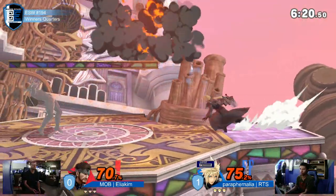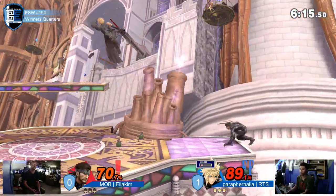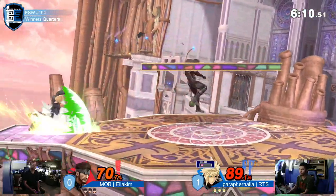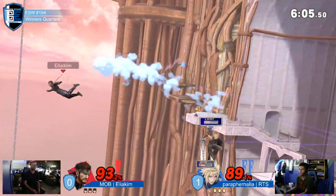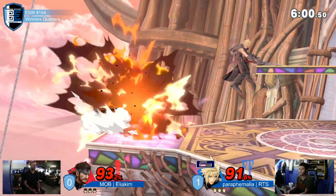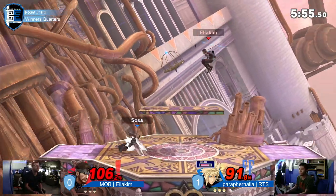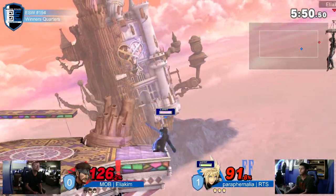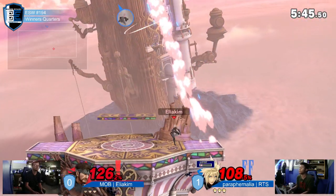You're seeing Eliakim placing those grenades as options he can grab and throw later on. Grenades are being a friend right now — Eliakim using them so well. Not committing too much to it, more committing to scrapping with Cloud here. Let's see if RTS continues — what's it called, the blade wave? Yeah, the blade beam. Oh, neutral beam — there it goes.